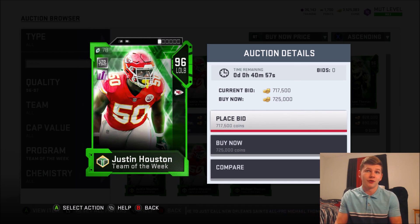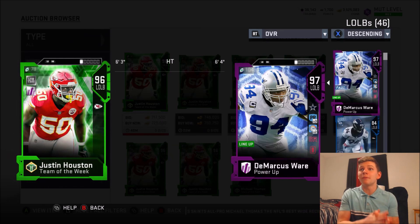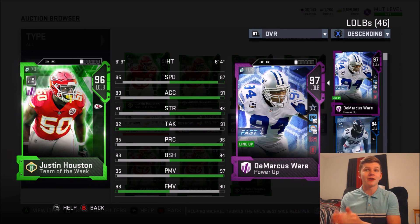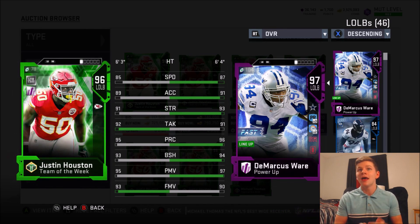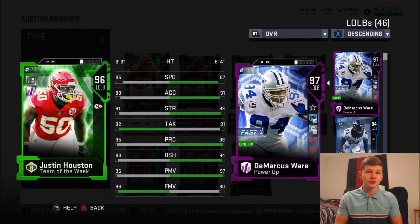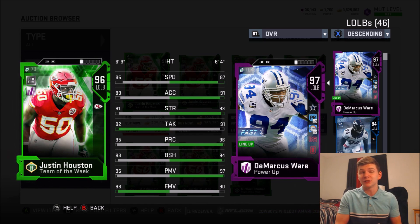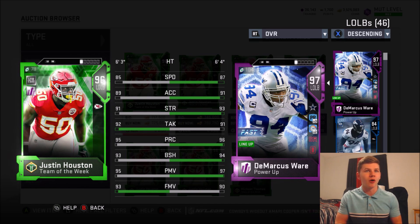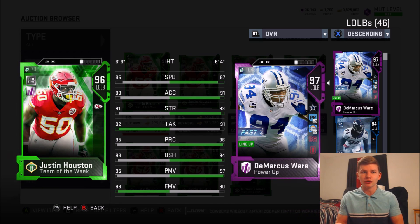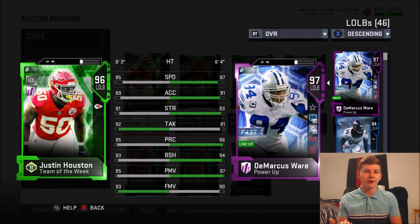Honestly, it wouldn't be too bad of an idea to just buy Houston for that much, and if you're ever done with the card you can quick sell it. Looking at the card compared to DeMarcus Ware — my current powered-up outside linebacker — if you power up Houston you have one less speed, one less acceleration, one less strength, same block shed, one less power move, but four better finesse. It's definitely a pretty good card.